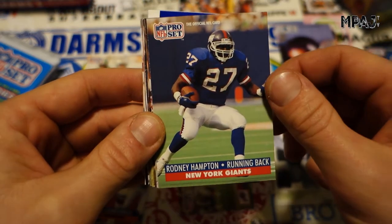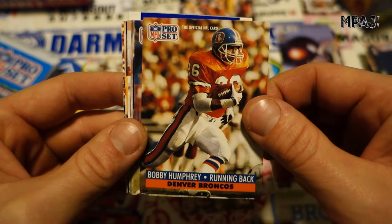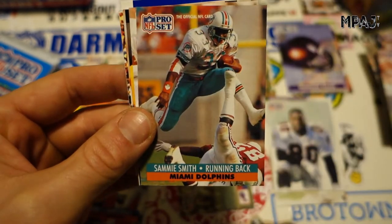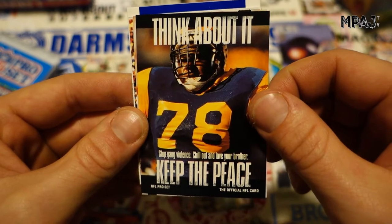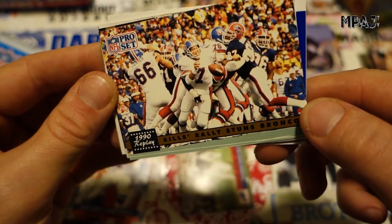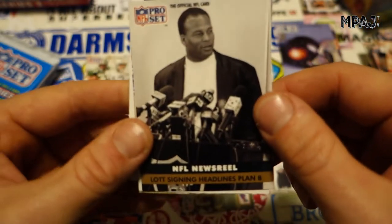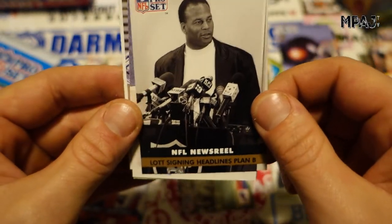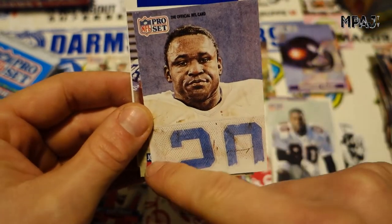Bart Oates, Rodney Hampton, Jim Richter — more Bills, more Giants. Bobby Humphrey, Wayman Henderson, two Bronco cards, Ken Norton, Sammy Smith. Randy Grimes, Think About It — Keep The Pace, Stop Gang Violence. Jerry Markbreit, and then Bills Rally Stuns Broncos with John Elway getting crushed. And Ronnie Lott signing headlines — Plan B — when he joined the Raiders. The Raiders are probably always Plan B, aren't they?